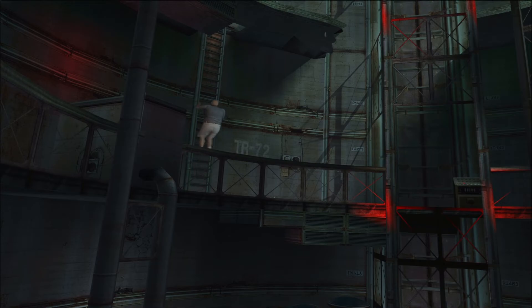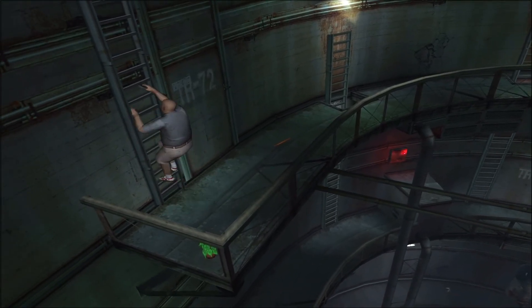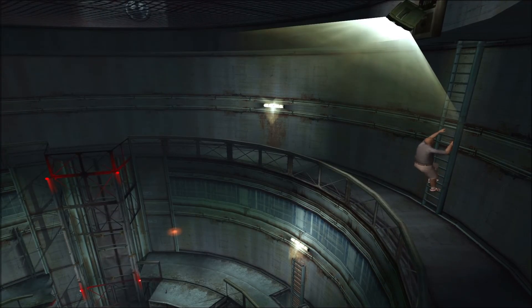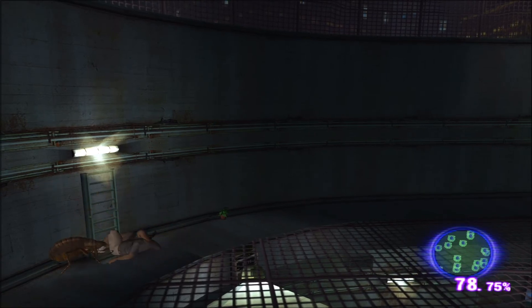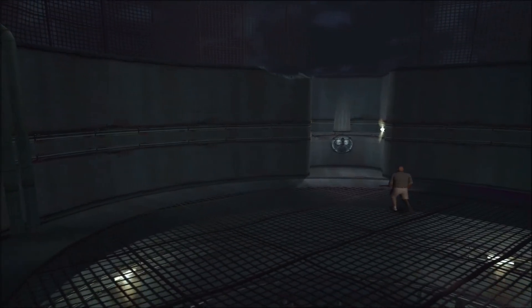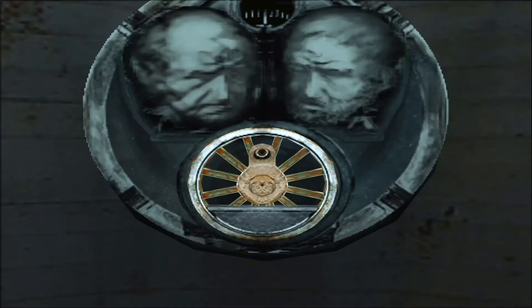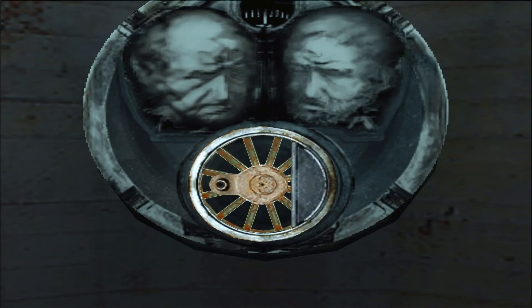Rebroussez chemin pour grimper à l'échelle, puis grimpez la suivante la plus à gauche. Montez enfin une troisième échelle pour arriver au sommet de la tour de ventilation.